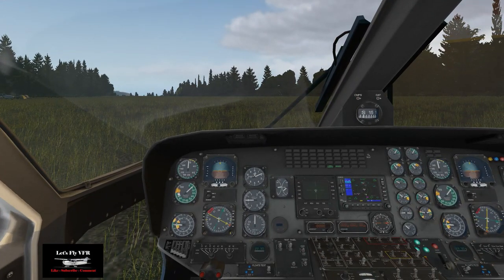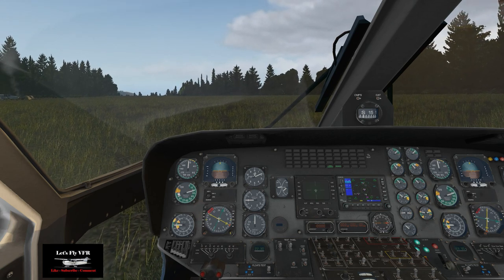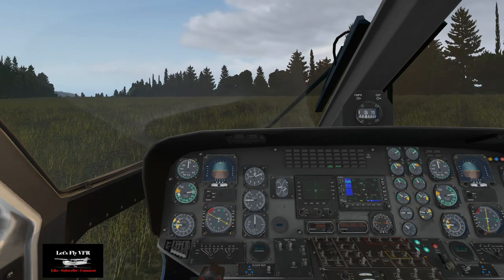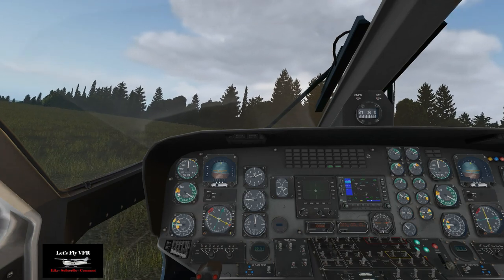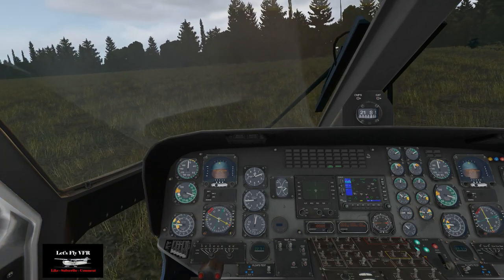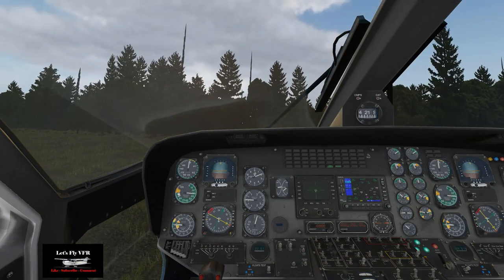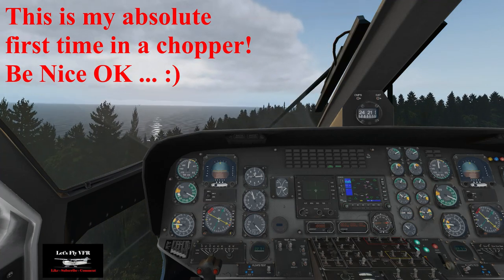We've got retractable landing gear. If you haven't flown one of these before, looking at the top left of the instrument panel — that's our airspeed. The gauge immediately below it with the green and the needle moving around, I think that's our torque and that controls our lift — so that's our collective. We're also in 4K, so if you have 4K available, get into it.